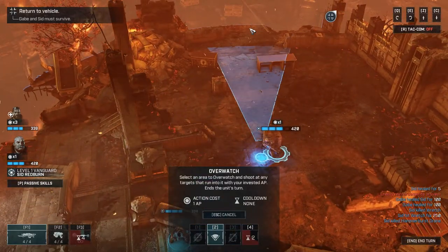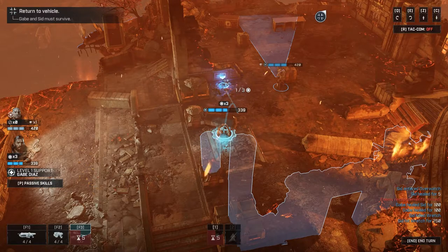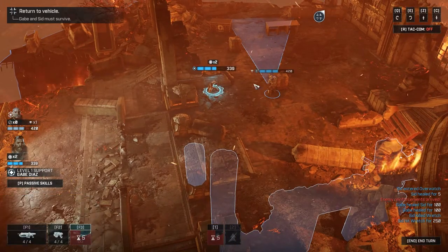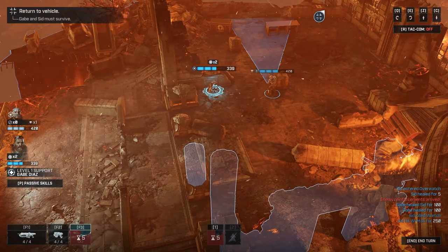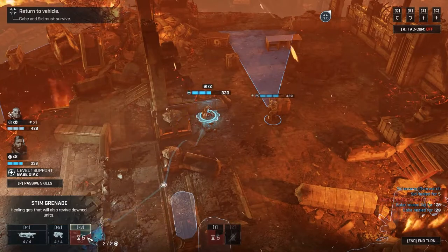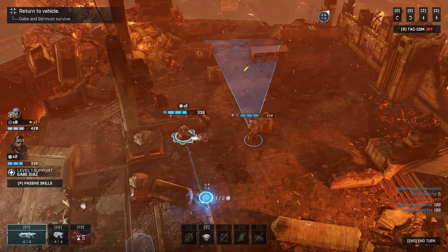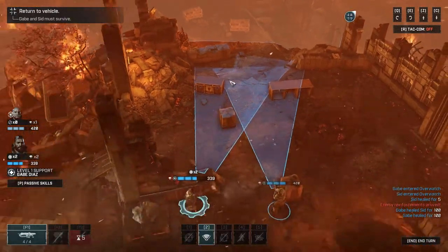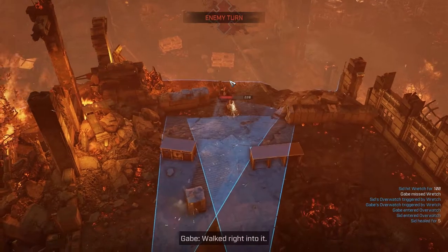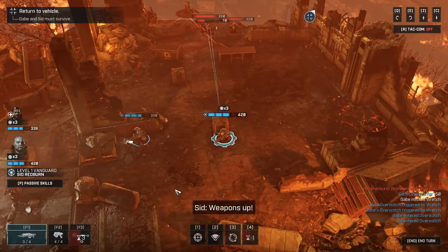Overwatch seems really good to use here - I'm assuming they're going to rush me anyway. The cooldowns on some of these abilities are really long - eight turns for a disabling shot is a concern given how many enemies there are. The enemies seem to favor moving in overwatch rather than shooting directly. They rushed me and got interrupted - at least I sort of stunned them.